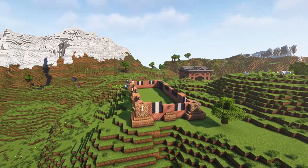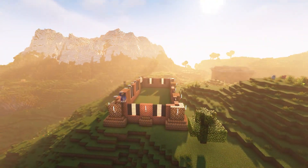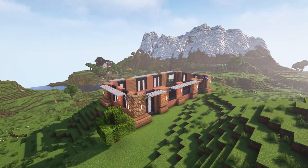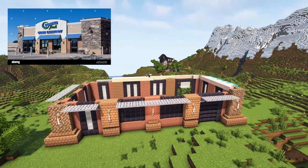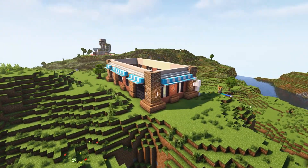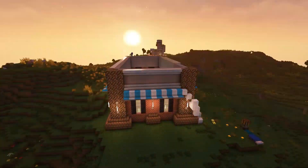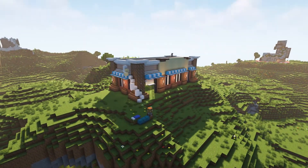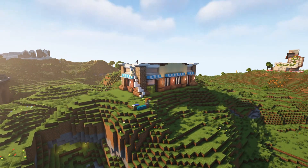With this build I really wanted to keep going for the idea of a little town American feel. I looked up a reference image of an actual laundromat and tried to recreate it the best I could. I personally love the use of mud bricks, iron bean blocks, regular bricks, and blackstone. I think it pulled together extremely well and it'll serve our purposes perfectly.